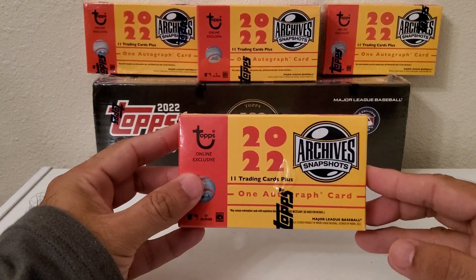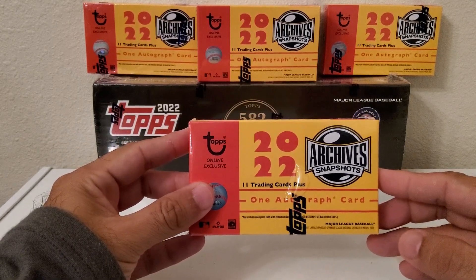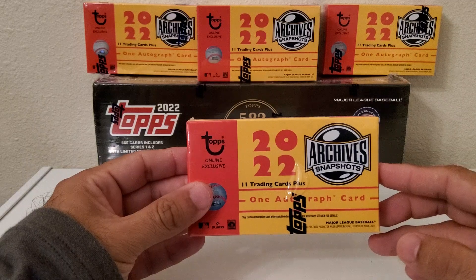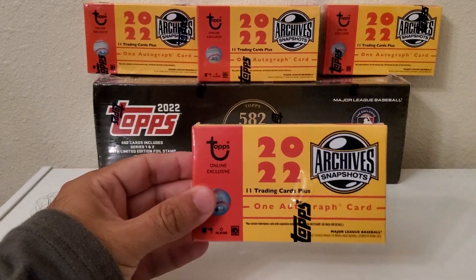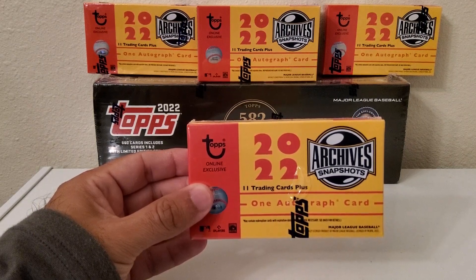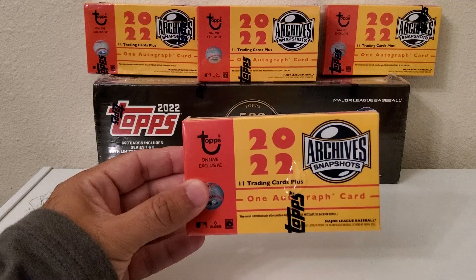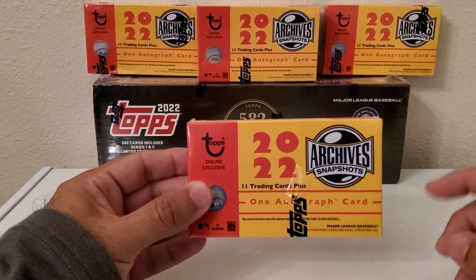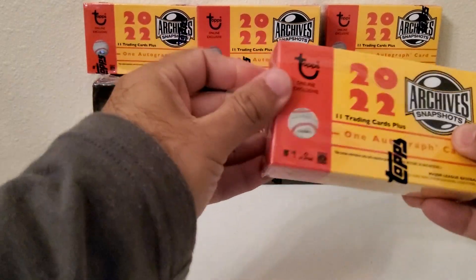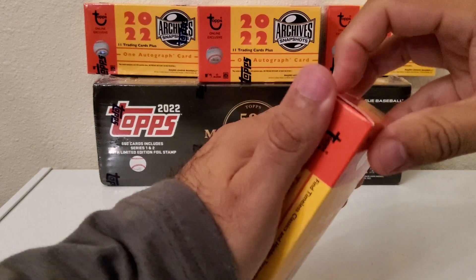Hey, what's going on everybody! Today we are going to open five boxes of Topps 2022 Archive Snapshots. It has 11 cards per box and each box is going to have a guaranteed auto. The base card checklist is about 50 players, so we might see a lot of repeat names, but top rookies like Bobby Witt Jr. and Julio Rodriguez are in the set. Let's get started and see what we can get!